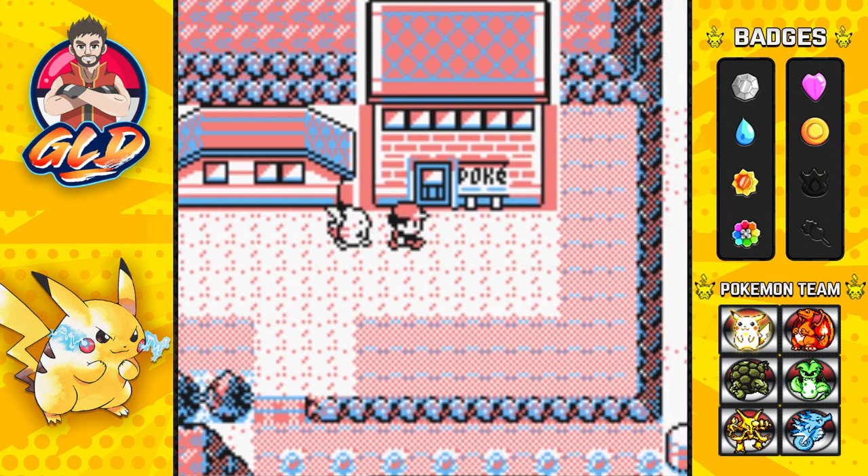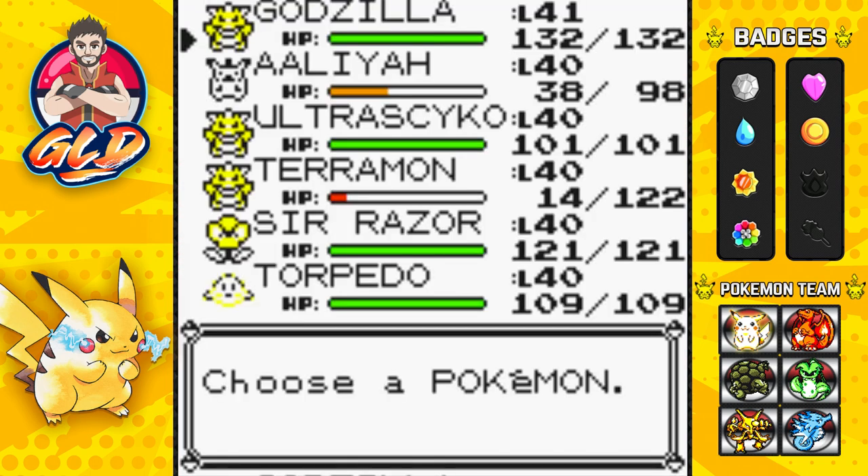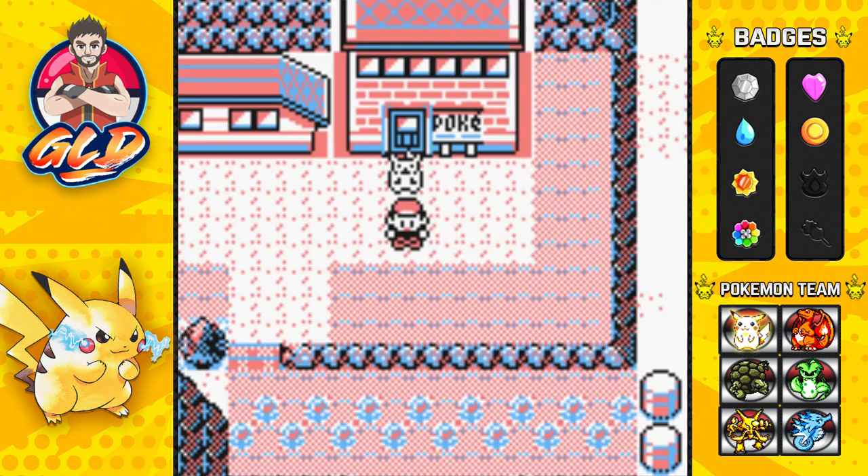We now have the capability of surfing - that is huge in this game, the world has opened up to us. Like I said early on in this walkthrough, I'm going to be capturing the legendary Pokemon at the very end. We're going to be skipping the Sea Foam Islands and the Power Plant for now - there's a Moltres there we're saving for later. What's going to happen is we'll go back to Pallet Town, head down to Cinnabar Island, take care of business there, and make our way to the eighth badge.